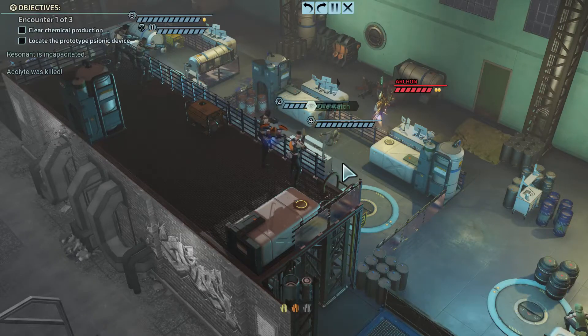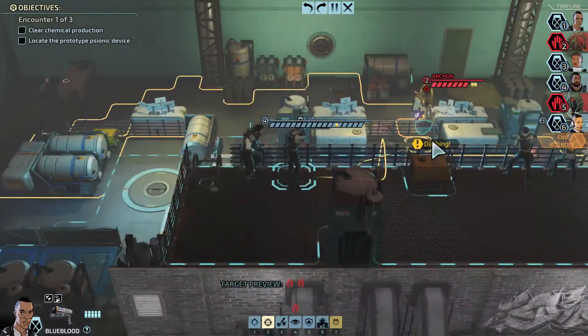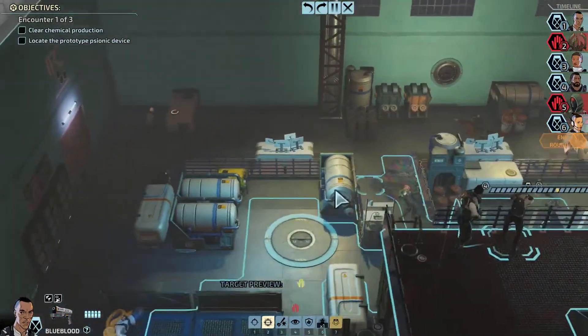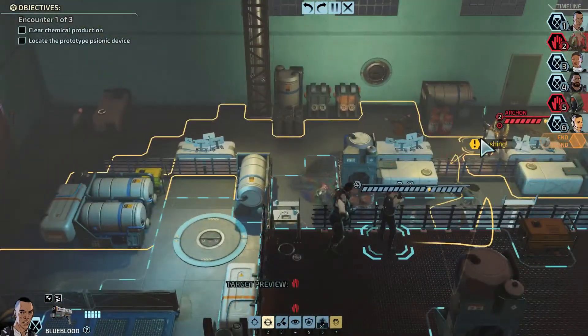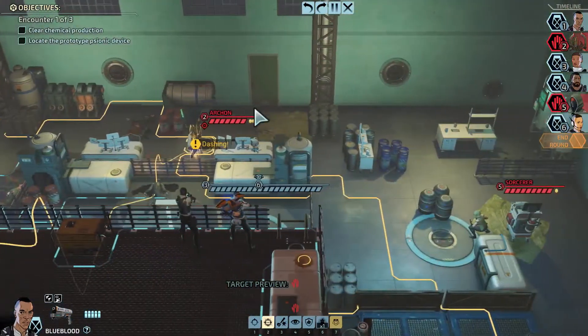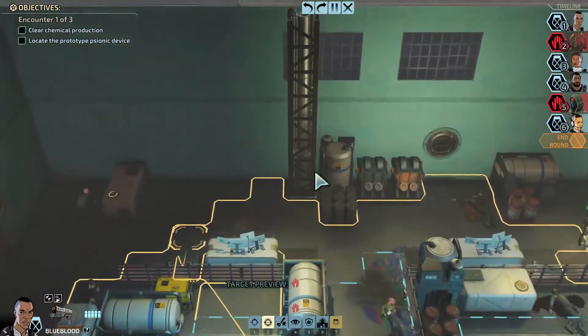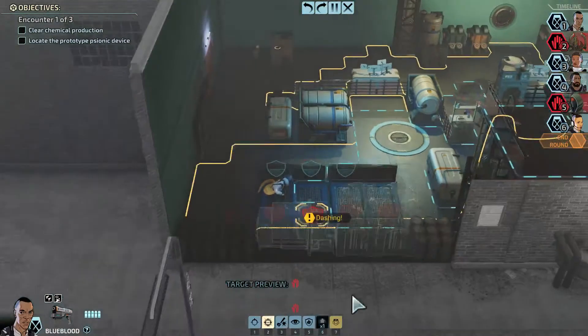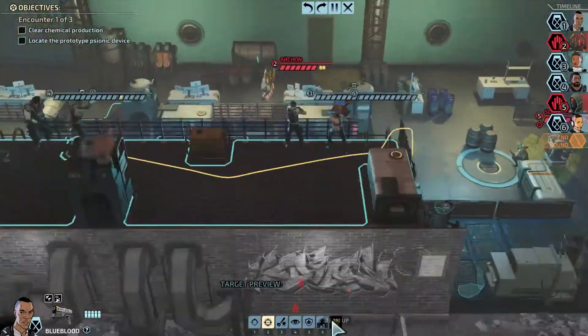I intentionally chose not to Alpha Strike — I don't remember if I mentioned this, but it's a thing I often forget, so I'd like to make that clear. And we're not evac-ing because there's more encounters. So I believe there probably is not going to be any reinforcements this mission — what we see is basically what we get.